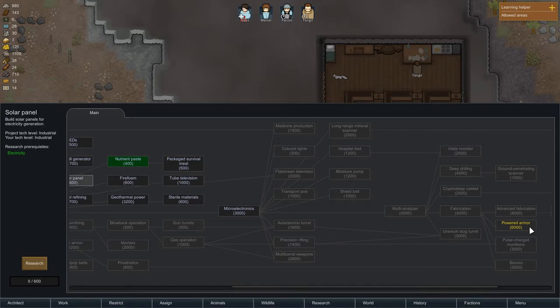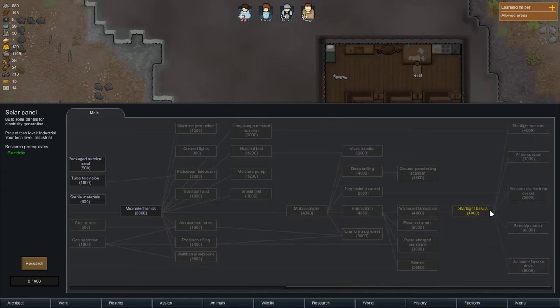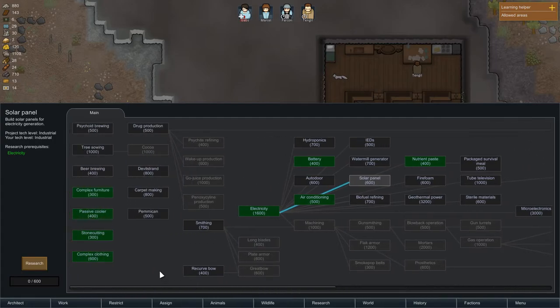The solar panel research unlocks a lot of things: transport, auto turrets, and further down the tree — power armor, bionics, starship reactor, and vacuum-related technologies. I haven't reached that part yet because we're focusing on basics. I'm prioritizing battery first, then solar panels, then setting up heating so food doesn't deteriorate when winter comes.